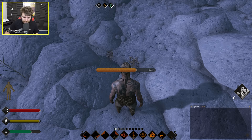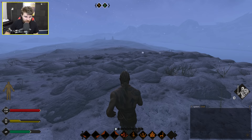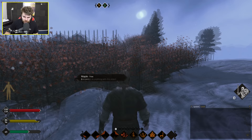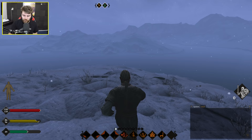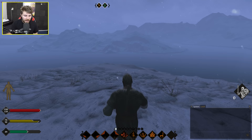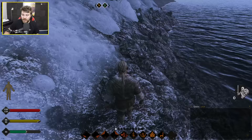The game literally spawned me in the middle of nowhere with nothing to gather, so I suppose we should just run. We found a stick and a flint stone — that's actually the first thing I've been able to gather. It'd be nice if they didn't put this progress bar right in the middle of the screen; they should probably put it at the bottom or something.